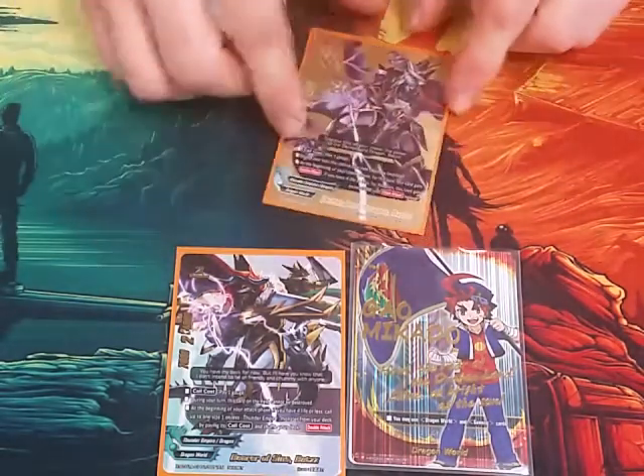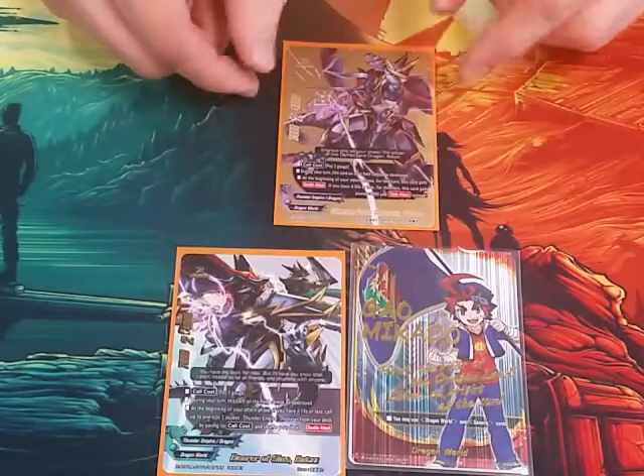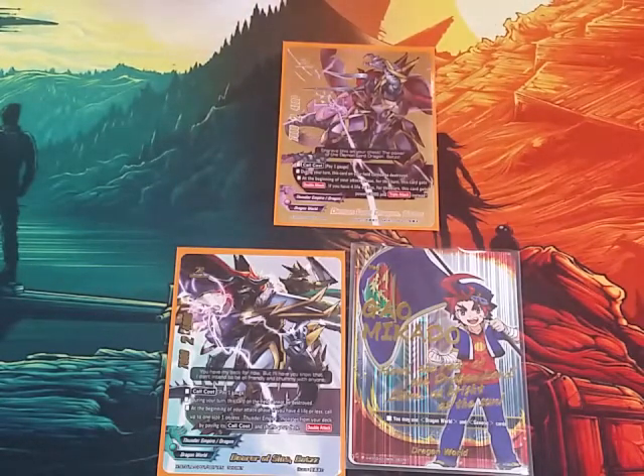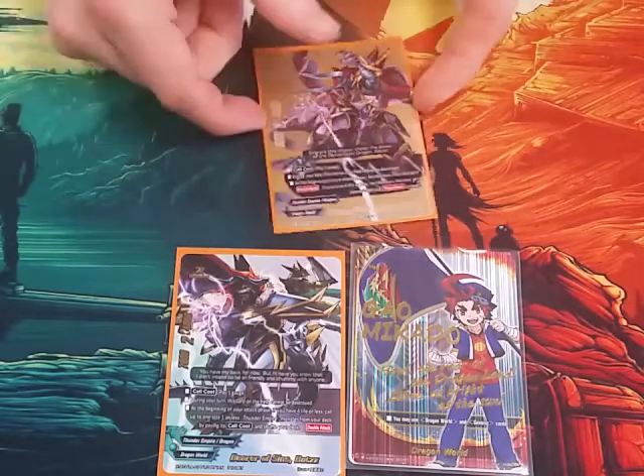I tech in one copy of the original Demon Lord Dragonbots. 7, 2, 4 — pay 1 gauge, during your turn cannot be destroyed. At the beginning of the battle phase, double attack. And then if you have 4 life or less, plus 3,000 power and triple attack. You guys know what he does.